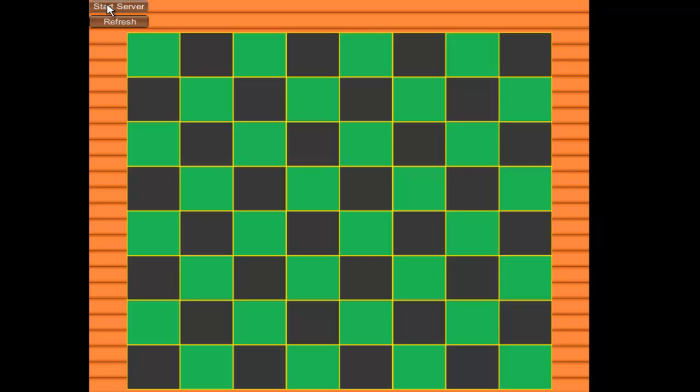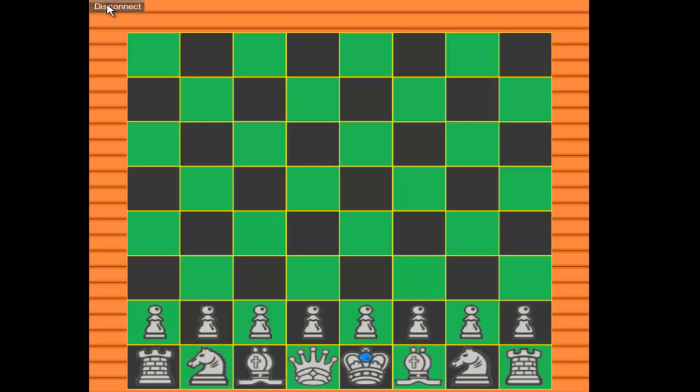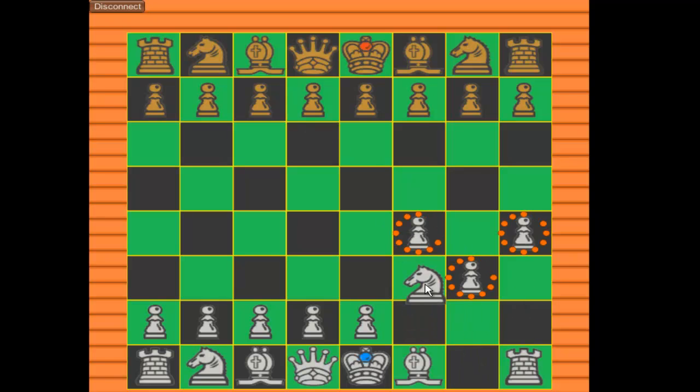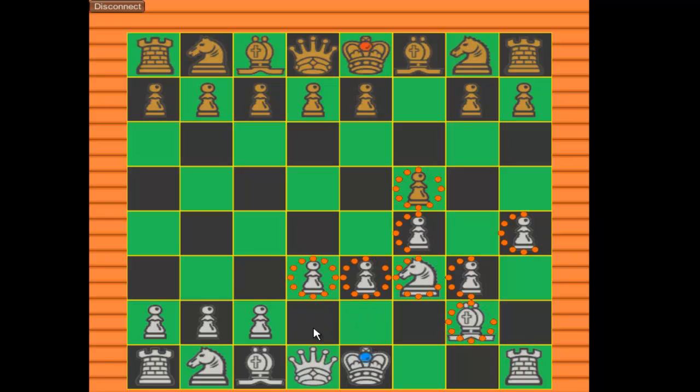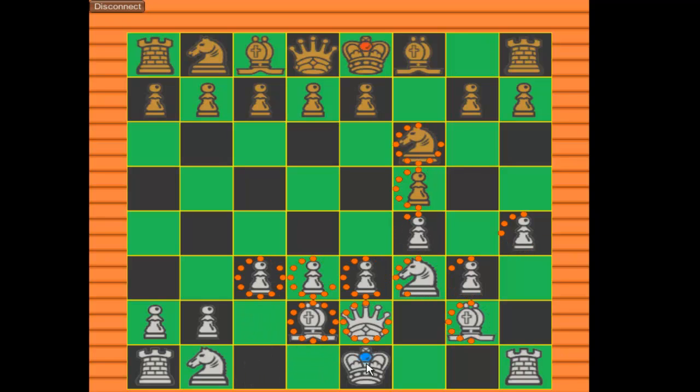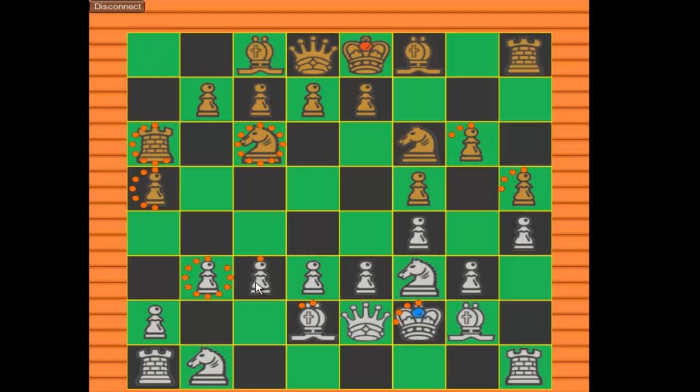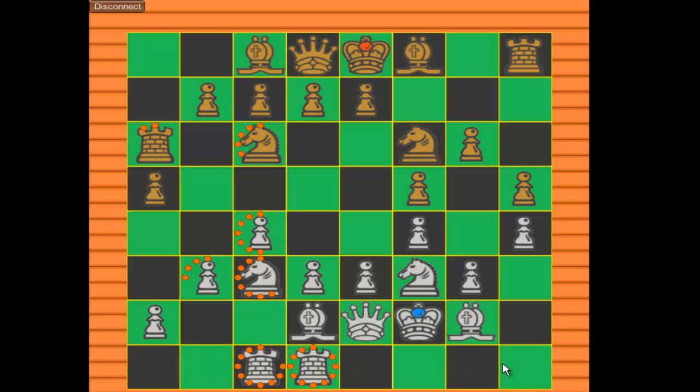This is the prototype we have developed so far. I hit start, he starts here, and this is someone I'm just keeping playing against. We can move all the pieces at once. I currently do not have castling working, and currently all the pieces move instantly — they will eventually slide across.